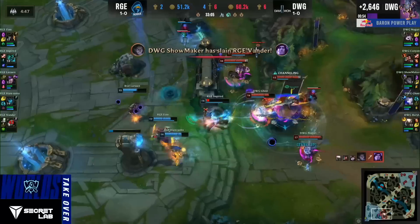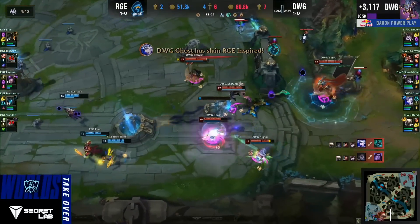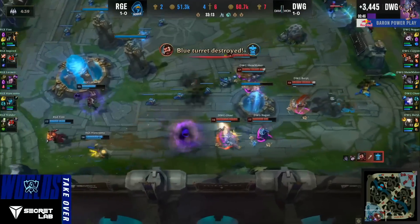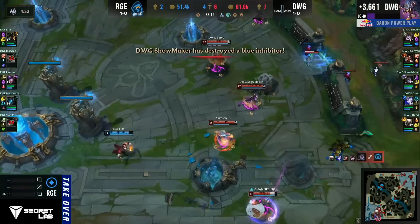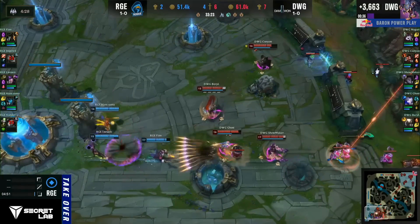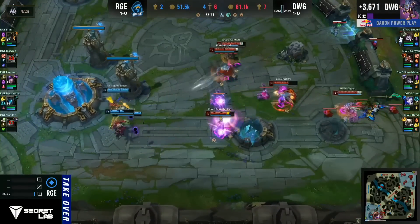Over the wall goes Vander, looking to keep himself alive. Inspired going to be tanking up in the middle of all five. Showmaker grabbing the kill onto Vander — two down. We have been complimenting Rogue's synergy, Rogue's team play, Rogue's ability to avoid that axe hanging over their head this entire game. But when they tried to go in in the bottom lane, everything was out of sync — the Cosmic Radiance way too early, the Gangplank ulti didn't end up setting up for anything.